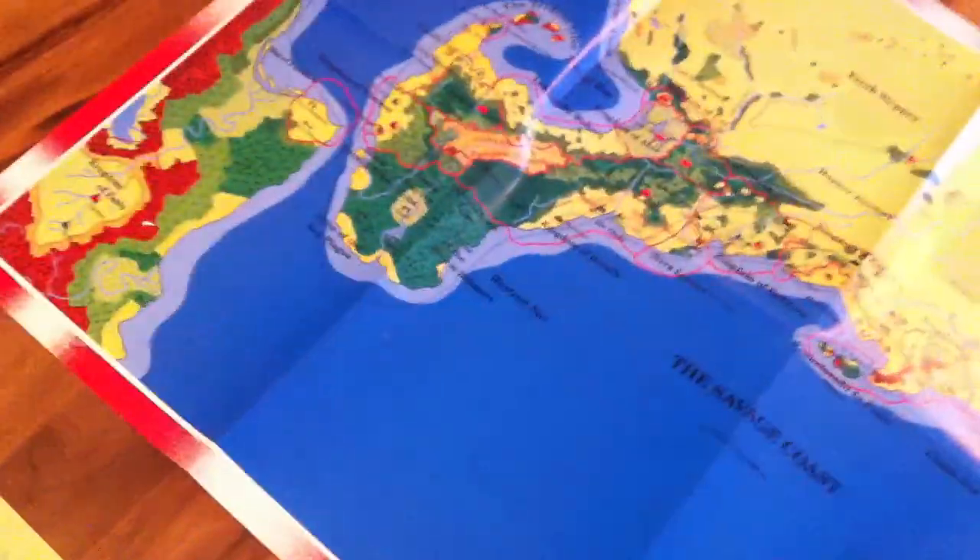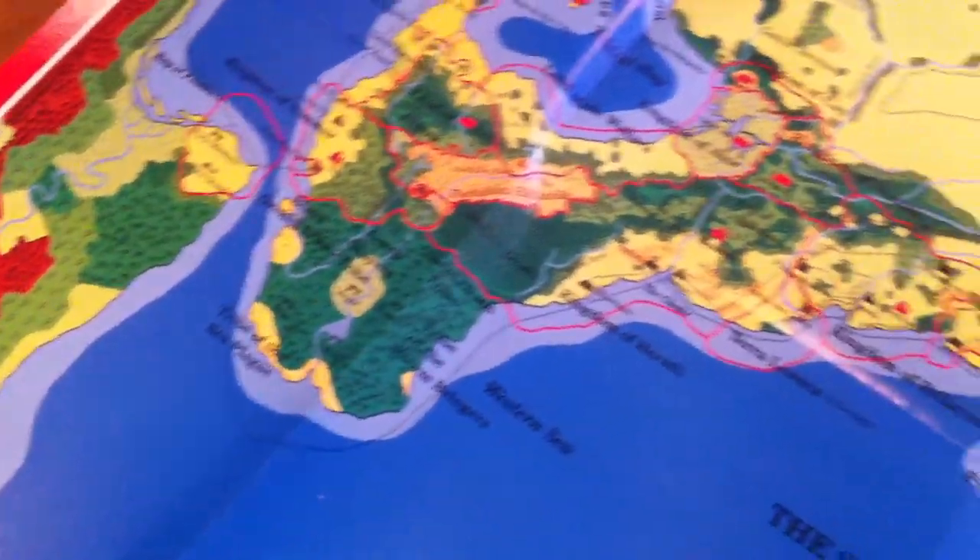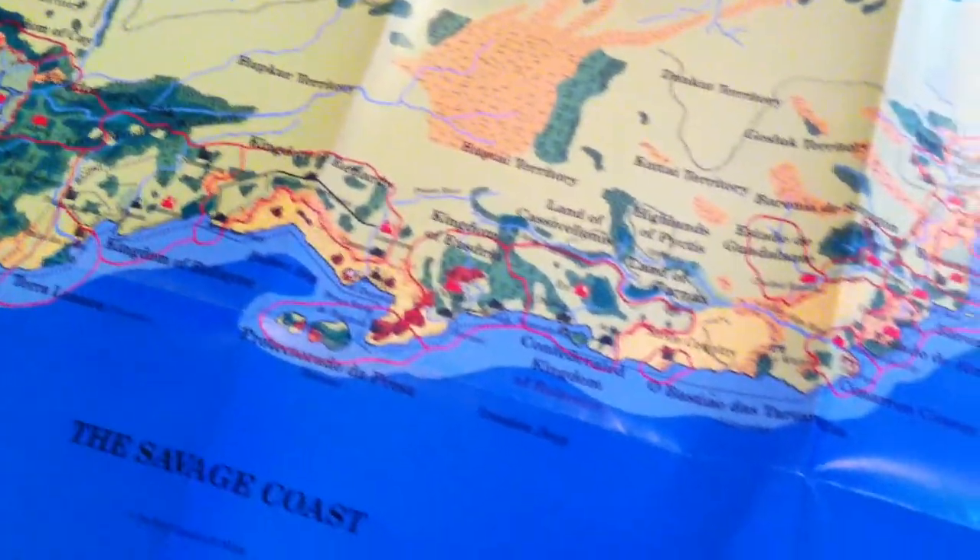But the best thing about it is the map. It's actually pretty big. It's the Savage Coast. It is kind of old school — it's only one-sided, so there's nothing on the back of it. It has that 90s look, but at the time this is some of the best stuff that you can get.